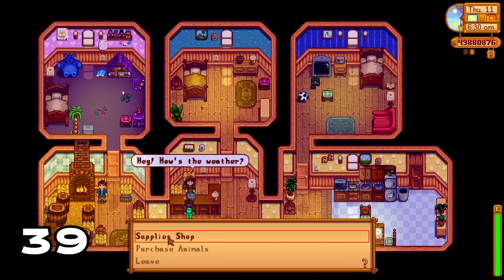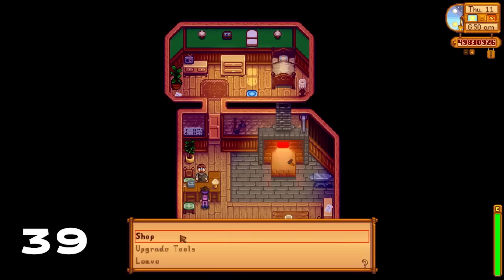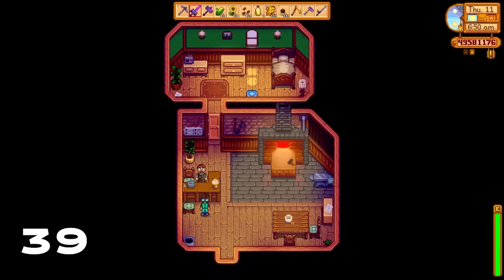If you have obtained enough Qi gems you can purchase the Key to the Town for your wallet. This means you can access most NPCs in the game in the very early hours. You can get into Marnie, Clint, and Pierre from 6 o'clock onwards and do upgrades and purchase items before the day even starts for most people.